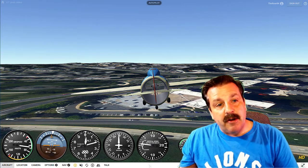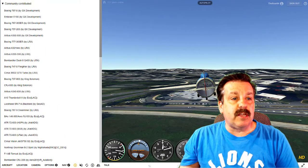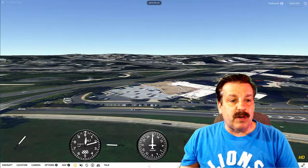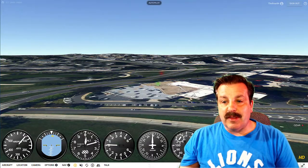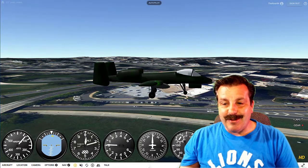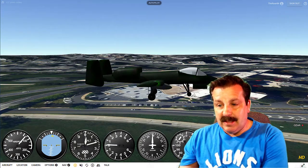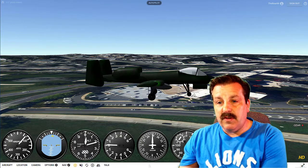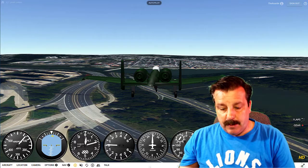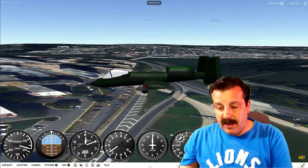All we do is hit Aircraft and up at the very top is the community contributed section. I saw a student building one of these in my classroom, so I think this will be a little bit cooler. There is what it looks like. I want to get the number five view — this view is not correct, but if I hit number four then I'm flying behind it.